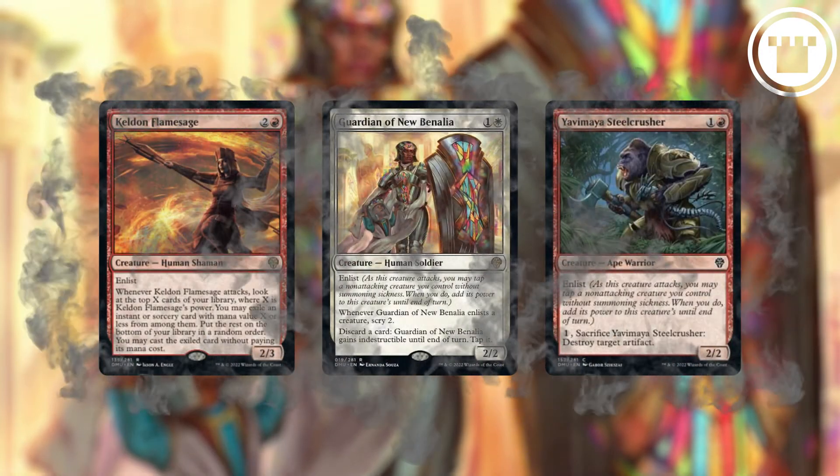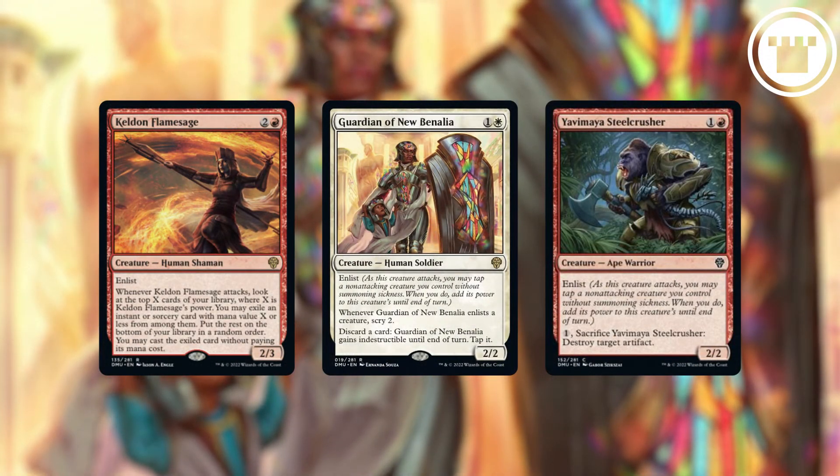This is an interesting way to still get offense out of a smaller creature that can't attack into blockers, or make some big tramply threat even scarier, or both. And that's what Enlist is.